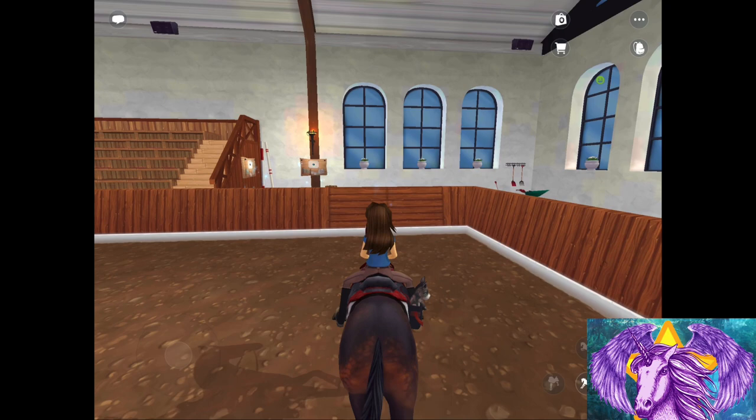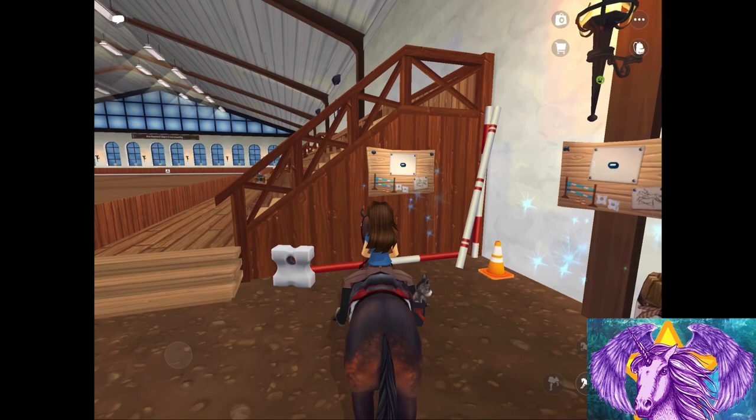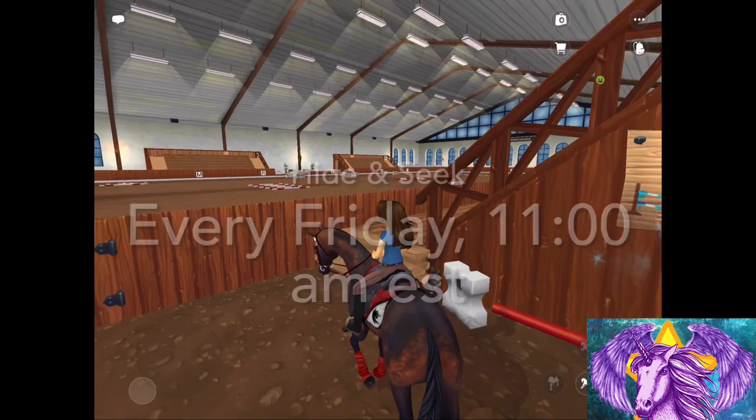Second, the Enchanted Stars community now has a new activity called Hide and Seek. We did start this a while ago but we stopped it in order to let the club grow a little bit, but now that the club has a few more members I'm going to start kicking it back up in April every Friday at 11 o'clock a.m. Eastern Time.